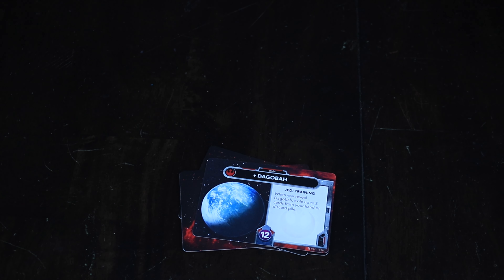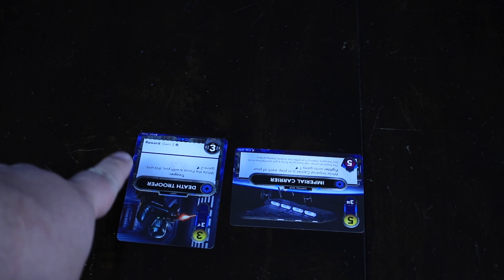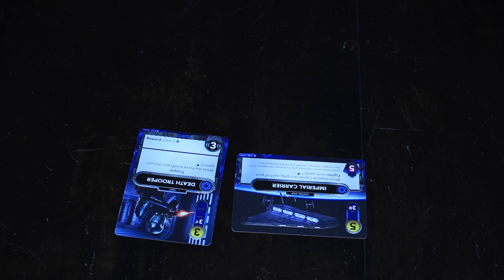Some bases give you a static ability — always giving you something cool on your turn. Others say when revealed you do something really powerful. Either way, every base will be better than your starting base. When looking at cards in the middle row that are facing away from you, sometimes there's a reward number facing you — that gives you the opportunity to deal damage directly to that card before it's purchased, and you get a reward. For example, dealing three damage to this Death Trooper while it's still in the row gives you two Force. Not all cards have this though — this Imperial Carrier has no number facing us, so you can't damage it in the row.